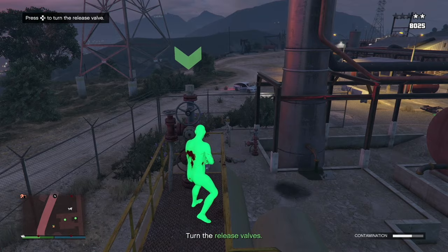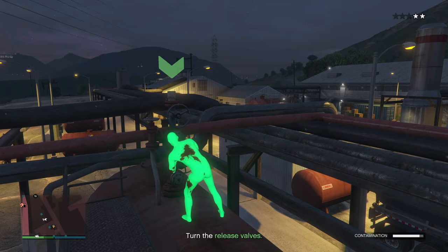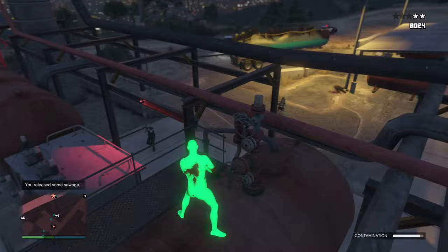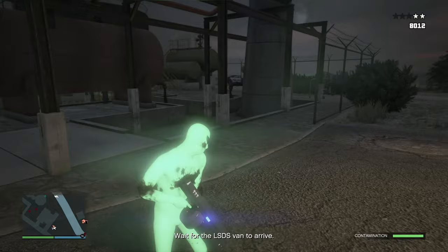There are going to be some cops over here too, so you want to take those out right away because when you get shot you cannot turn the valve — that is a problem. Just keep going or they'll keep taking you off the valve. Those last ones are a little tricky but I got the valves turned off. Just don't die — use body armor, food, and fly away on your MK2 while we wait for the LSDS van to arrive.